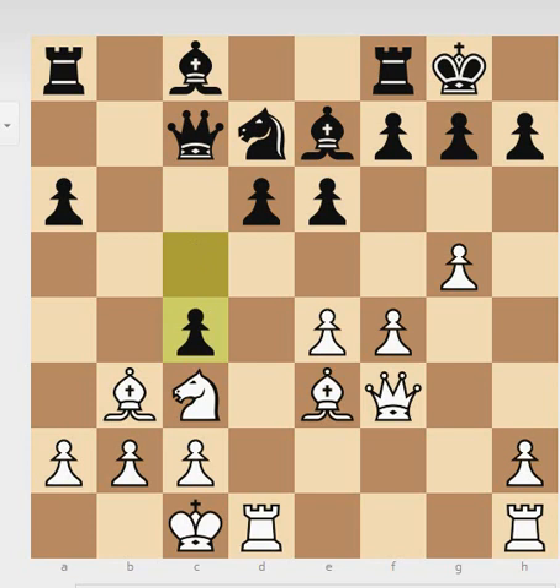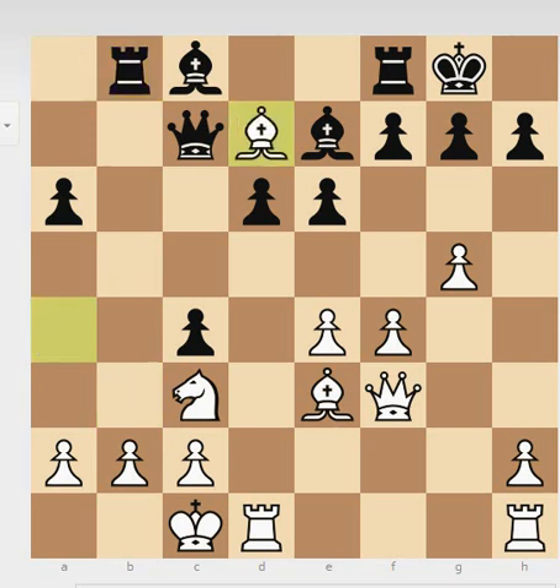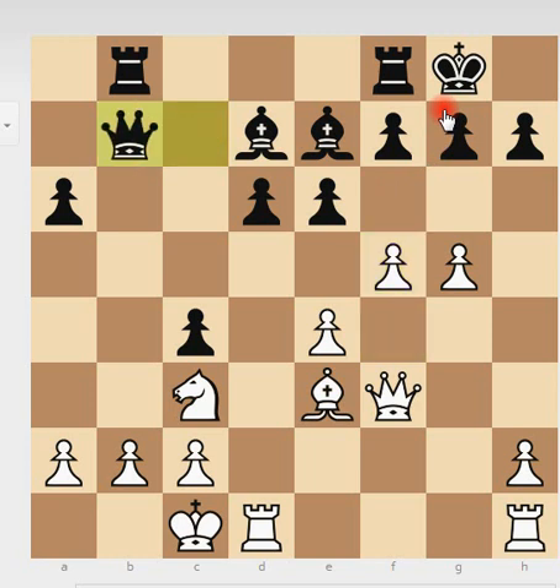White castles long and black plays c4 with the idea of pushing the bishop to a square that is not so good, because at the end of the day you may ask where is this bishop going. But white has a cute idea — he basically exchanges, giving up the bishop pair. You don't really want to take here because there is always a risk of f6 and opening up. So black — Jansa — played queen to b7, thinking that would be sufficient, but white just ignores it and plays f6.